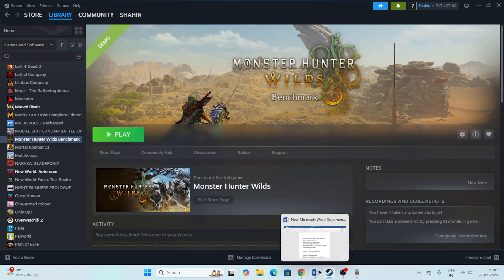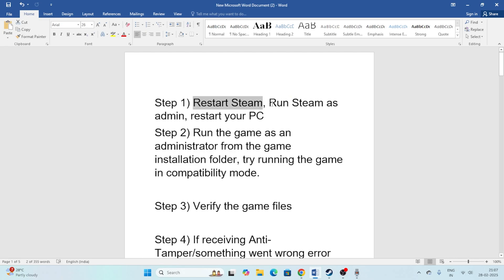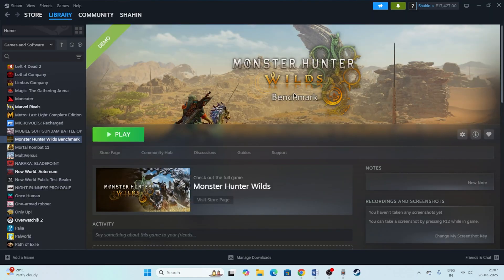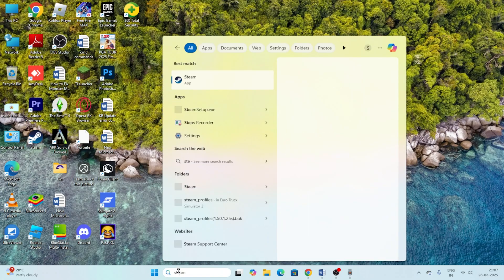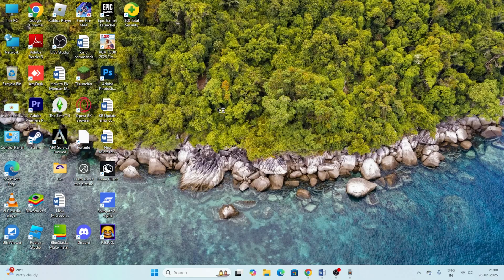Let's dive into the workarounds. The first one is we have to restart Steam and run it as an administrator, and also restart the PC. To properly restart Steam, just open Steam, go to the top, click on it, and there is an option called Exit. Once Steam is completely closed, we need to run it as administrator — search for Steam, select Run as administrator, and click Yes.